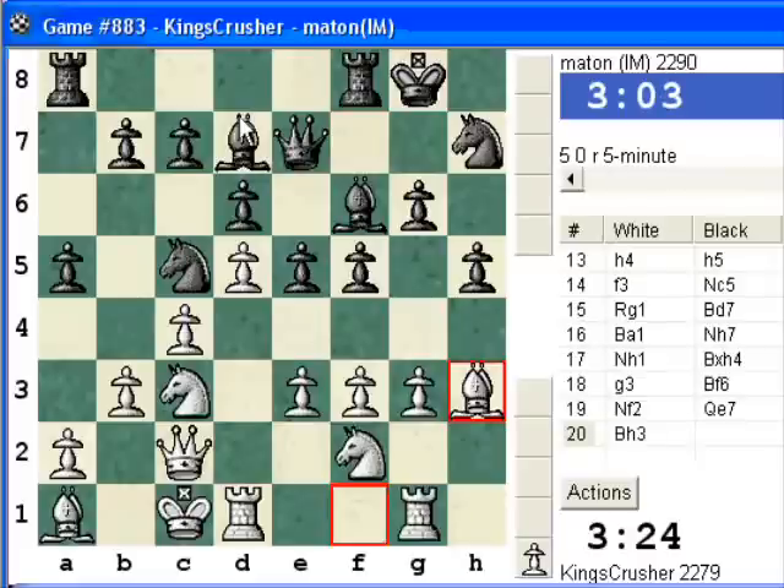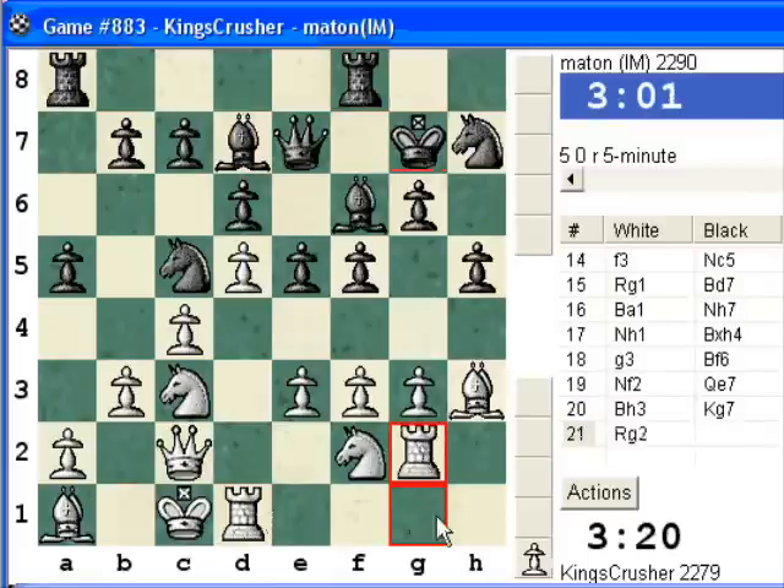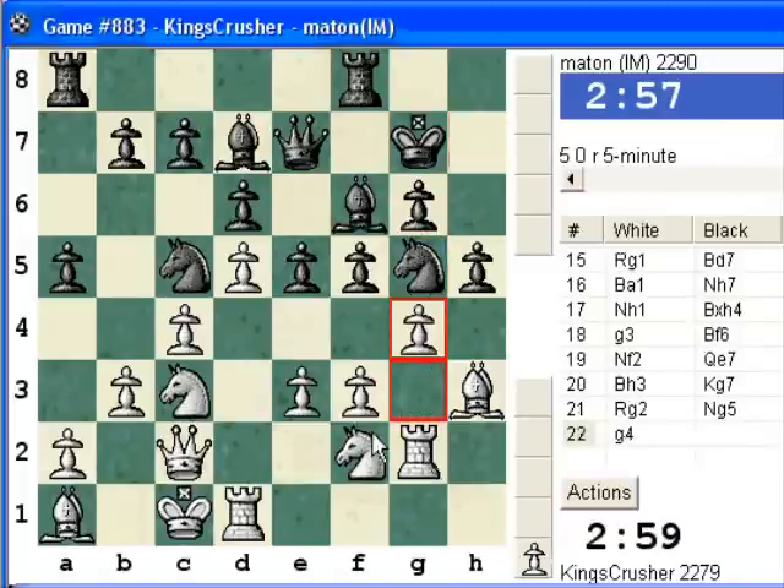I'm going to take. Take on D7, take on E4. If I could just build out with Rook, doubling up Rooks, then play G4. But he's going to play F4, play E4. Are we getting slaughtered? F4 here — I think G4 has to be played.